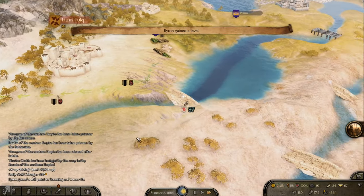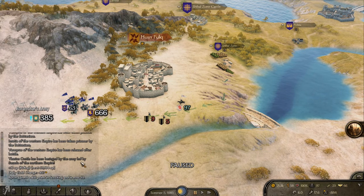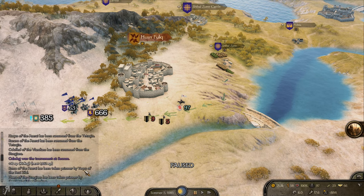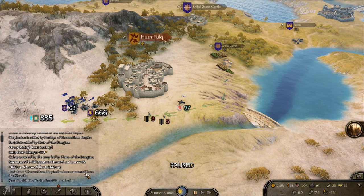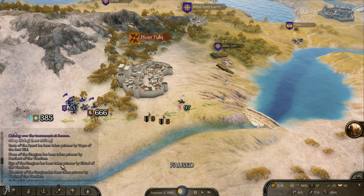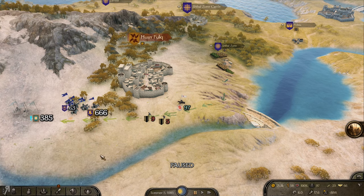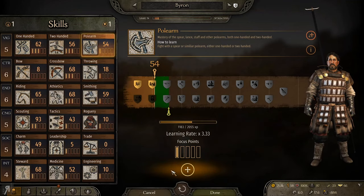We're heading into Azarai territory to do some damage. I was hoping to come across Hubyar — it's been taken already, wow. Wait, what did I just gain? Steward skill just gave me over 9,000 experience just because I have multiple different kinds of food in my inventory — that's actually kind of amazing.